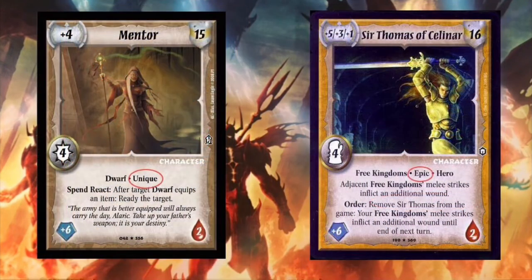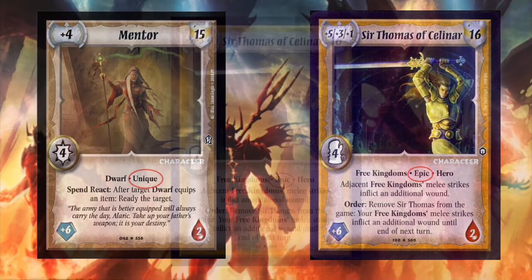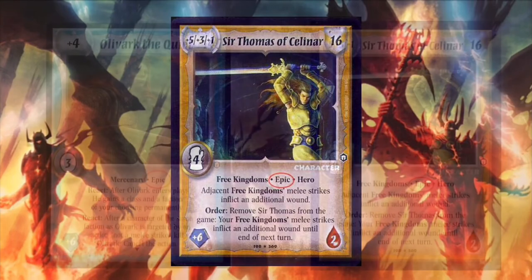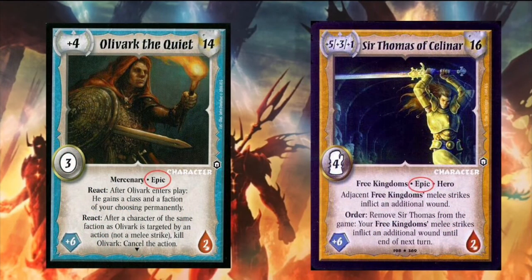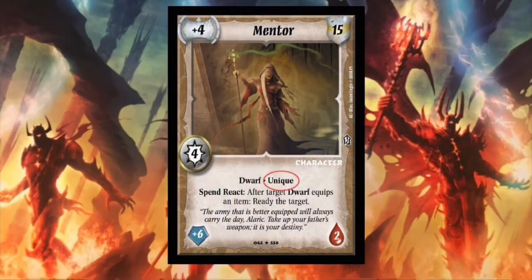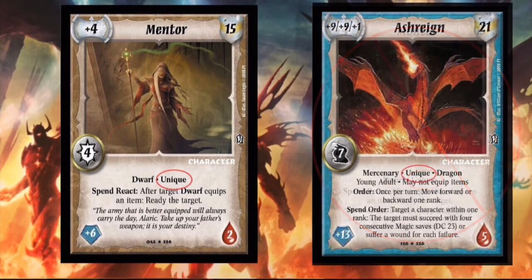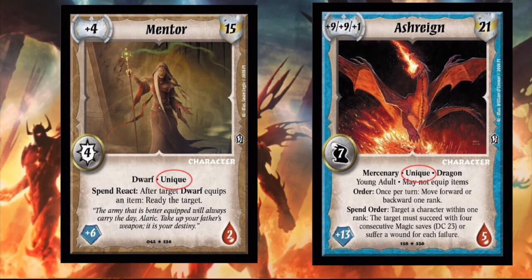There are also several cards with the epic and unique traits. Any deck cannot have more than one copy of the same epic card. You can have multiple epic cards in your deck as long as they're different, but not more than one copy of the same card. You also cannot have more than one of any card with a unique trait in play at the same time, but can still have up to three copies in your deck. You can have multiple unique cards in play at the same time, as long as they're not identical.